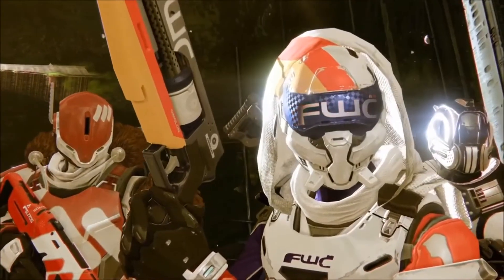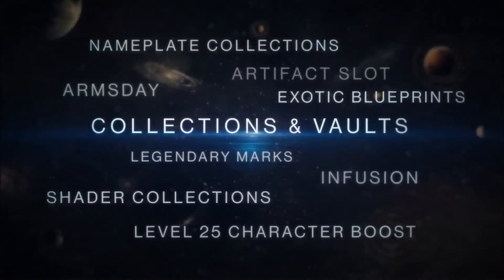Then we see Future War Cult helmet and other faction gear. Moving to collections and vaults, the features listed are: nameplate collections, artifact slots, exotic blueprints, legendary marks, Arms Day, infusion, shader collections, and a level 25 character boost. Arms Day appears to be when you order something from the gunsmith and it arrives on Wednesdays — you can buy legendary guns that way. Infusion sounds like a new ascension-type system. The level 25 character boost might be a special feature for players starting fresh or making a new character.